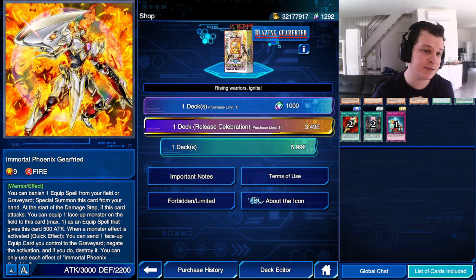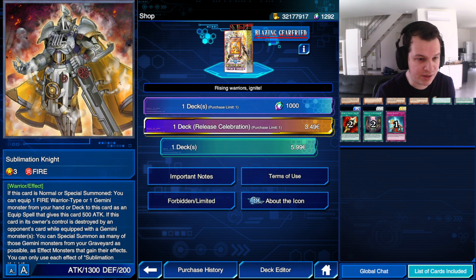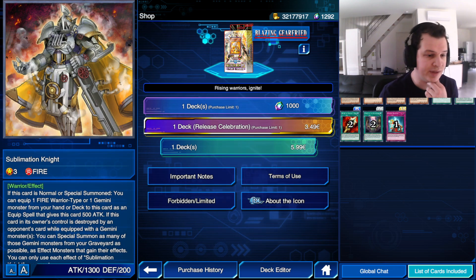I think it's a really neat card, definitely worth building a deck around, especially with a skill that is coming soon or is already here. Sublimation Knight — what does the card do? It equips itself with any Fire Warrior or Gemini monster from your deck.